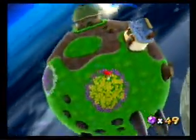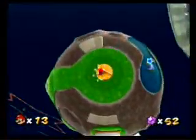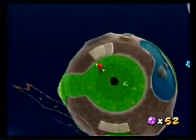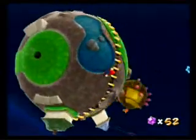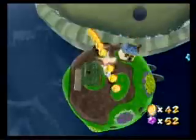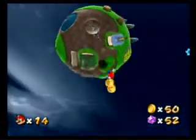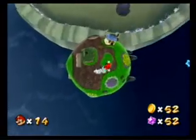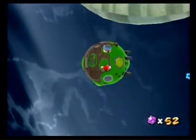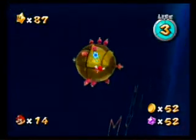If you notice where the tower used to be - screwing that will let the air out of this planet like it's a giant balloon. Look at all the coins - that's 50 coins right there, so you can get another one-up that way. And then this planet is going to shrink and shrink and shrink, and then just disappear.